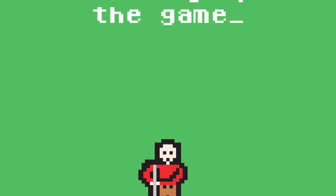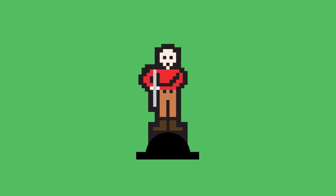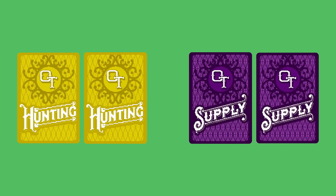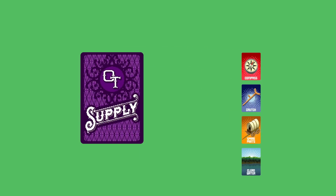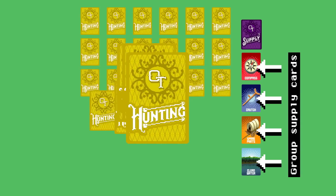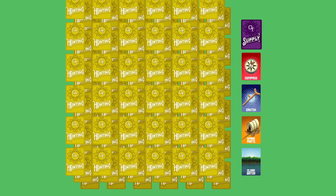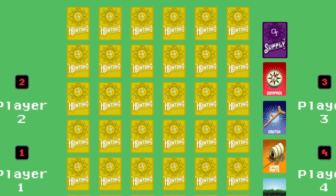To set up the game, place the hunter playing piece onto the mover stand, then separate the hunting cards from the supply cards and shuffle each deck separately. Place four supply cards face up on the table and place the remaining supply cards face down in a stack. Deal out all of the hunting cards to form a 6x6 grid with three cards per stack. Lastly, give one die to each player.